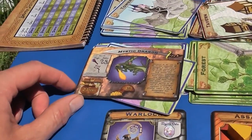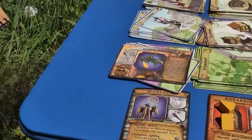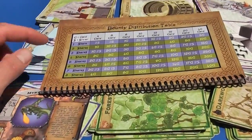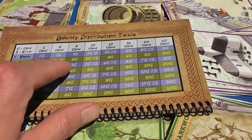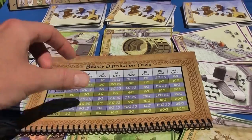Say we beat the mystic dragon — I don't think we actually could, but possibly with the help of an item. They have five shares, which means I only have three shares. The dragon pays off sixteen gold. Going to sixteen gold at three shares, I only get six gold rather than sixteen.